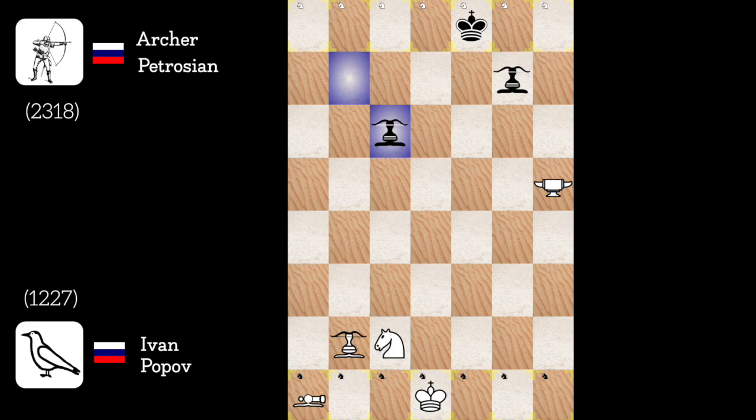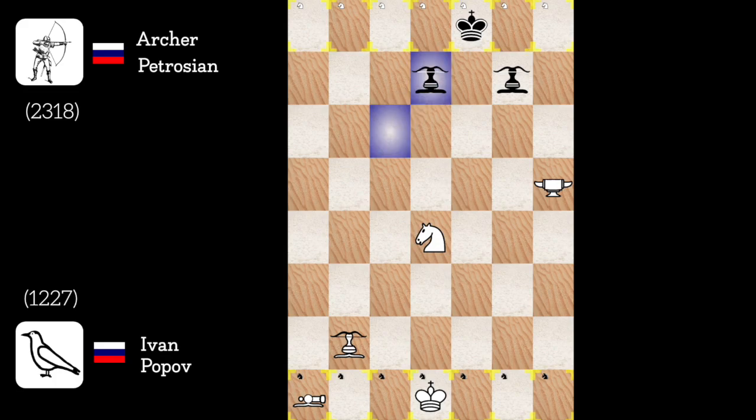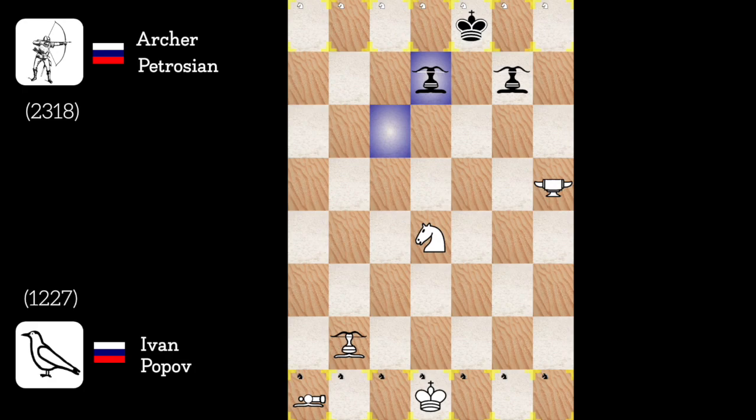Archer to c6. Let's go for promotion. Knight to d4. Archer to d7. Wow, he completely stopped my knight — as I try to move everywhere, he'll always have an answer. So how to deal with this? With a brilliant move of course. And here is the quiet move archer to a3, preparing a fork he can't avoid.